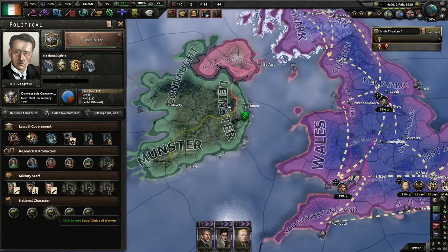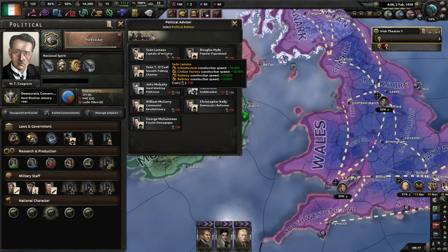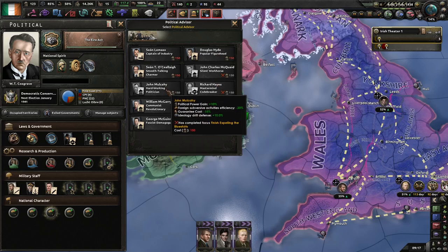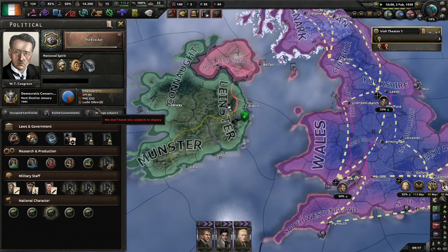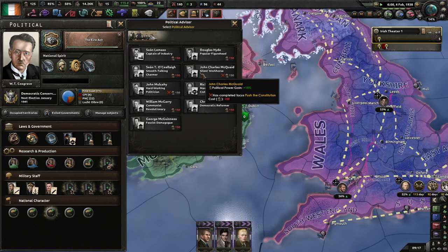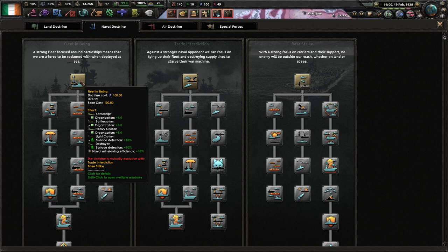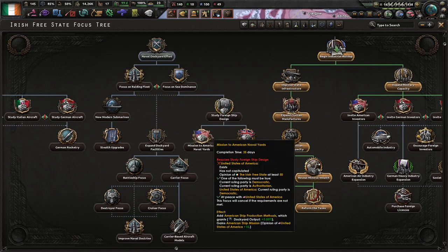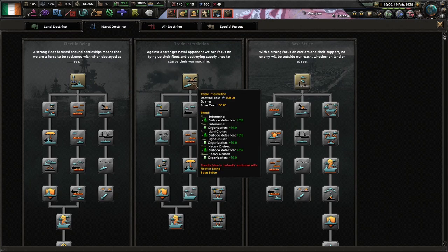Let's save the political power for Sean Lemass or Douglas Hyde, because I'm going to be locked out of this fellow if I do go down this path. I can't get this guy because I didn't go with the Fianna Fáil path. If I was siding with the Allies I'd probably go with Fleet in Being because I can then build on this to get these two, but as I can't, there's not much — means Trade Introduction it is.